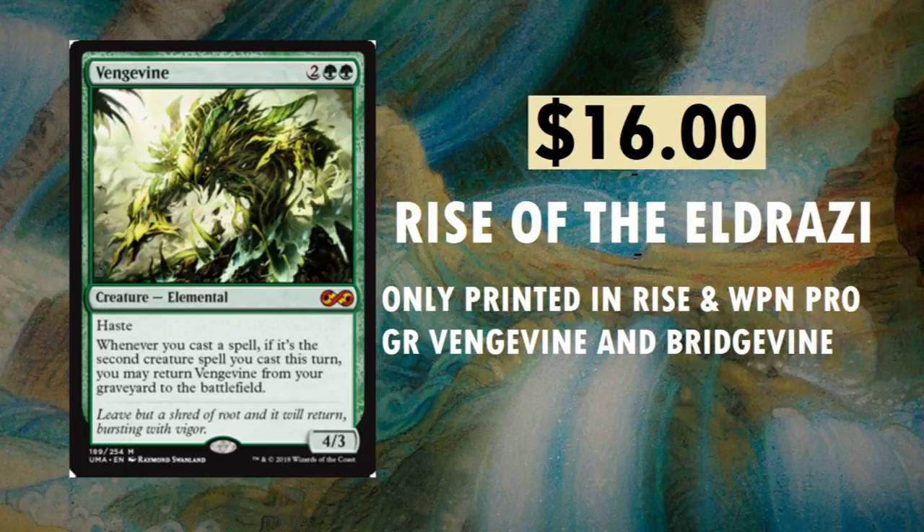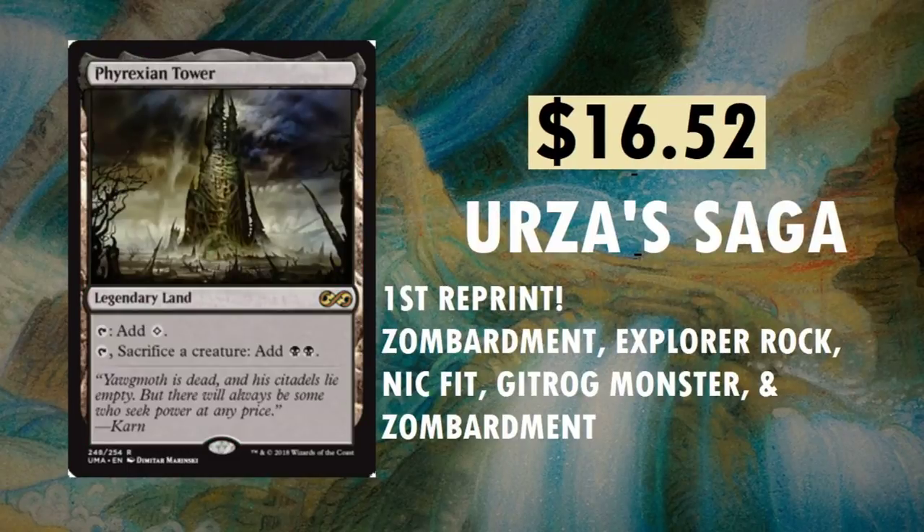Vengevine — love the artwork on this. I'm glad they kept the original artwork; they didn't really need to do an upgrade on it. It just looks fantastic. It's sitting at $16, from Rise of the Eldrazi. It was only printed in Rise and a WPN promo. It performs well in GR Vengevine and Bridge Vine decks. A lot of these definitely needed reprints, and the price has plummeted a lot, you will notice.